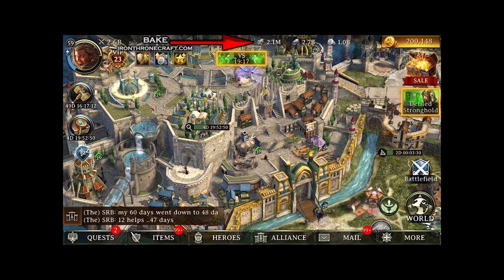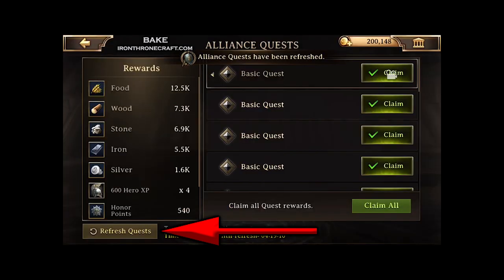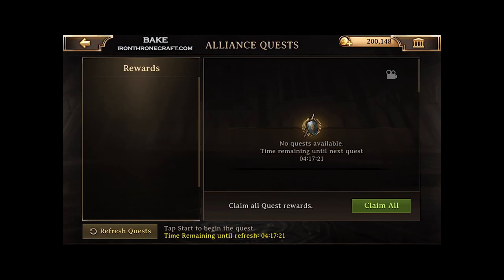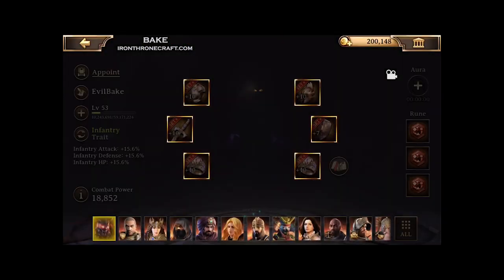Back out and look at my starting stone — 2.1 million stone is what I'm starting with, and we're just going to use that to track what we get. Go to your Alliance Quests, hit Refresh — you're going to do that 50 times. It can take a while, so I sped it up. After all 50, I've got 39 million stone, so quite a bit. You're also going to get some ore, wood, food, and silver as well.